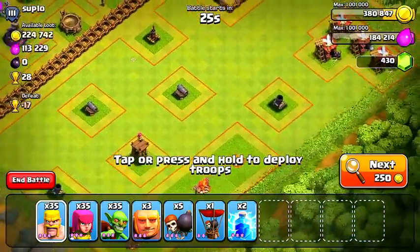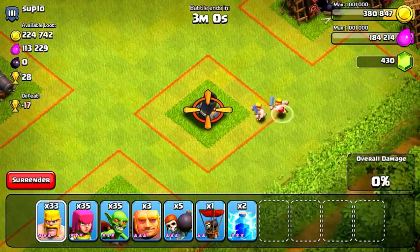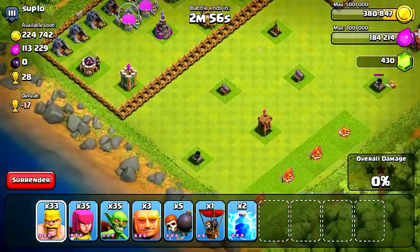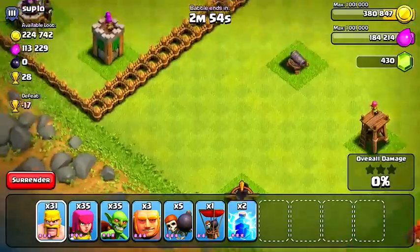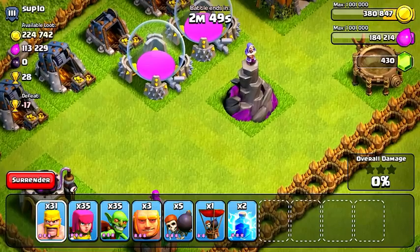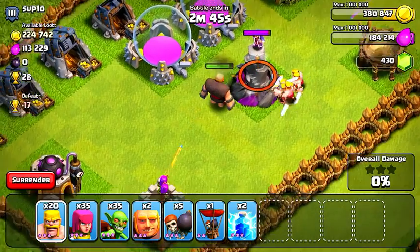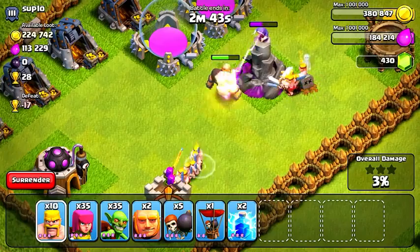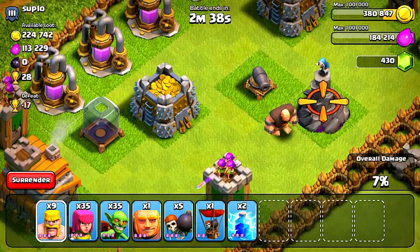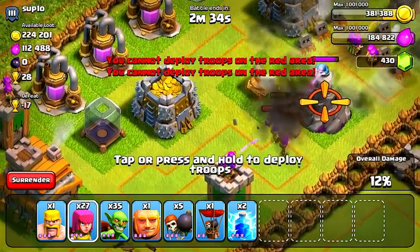For base number 1, there's over 335,000 resources available, and this guy definitely has one of the weirdest bases I've ever seen. Common logic would be to put your defenses together, because defenses are stronger in numbers, but this guy went the exact opposite route — his defenses are pretty much spaced out as far as possible. I dropped a couple of barbarians to take care of the mortars on the outside, just in case I come down there later, and now I'm going to attack through the top left and try to take care of these wizard towers, as well as the cannons and archer towers inside the center.